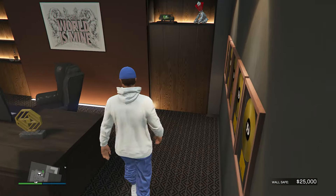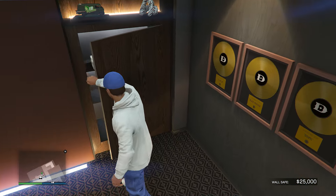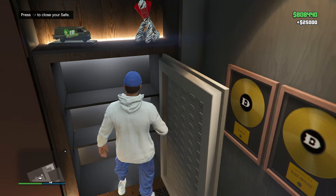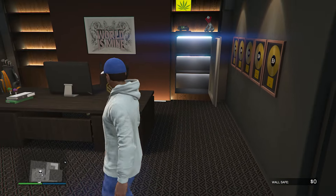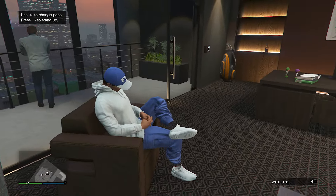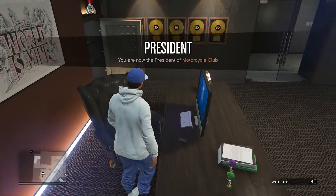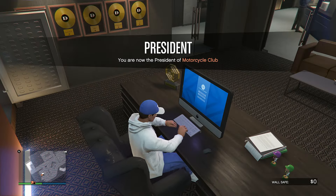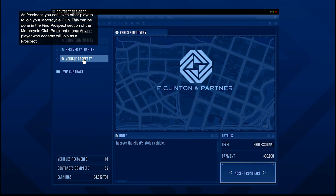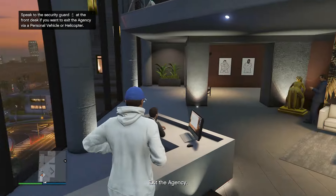The timer is up. The final amount, after collecting the wall safe income — which actually does depend on the security contracts, as the more contracts you complete the more passive income you make every in-game day — that's another $25,000, surpassing $800,000. We didn't quite make it to the $1 million mark, despite challenges like our character freezing, contracts not starting up, and not getting super lucky with the contracts we got. There were several times where we got three Professional-level contracts, which are the easiest difficulty. I definitely believe you can do it more efficiently than I did and get to that $1 million mark.